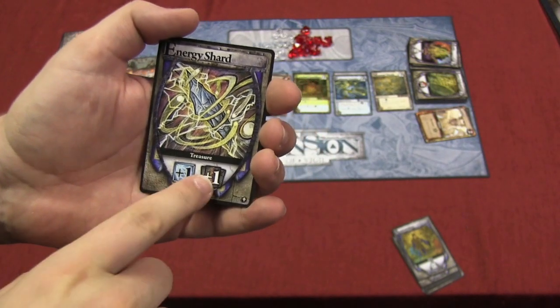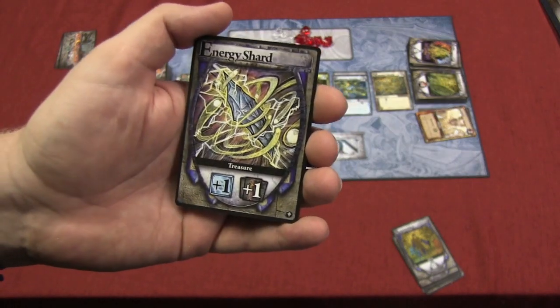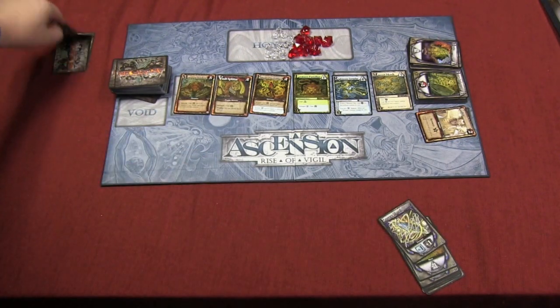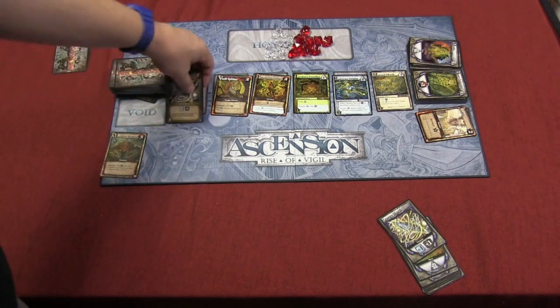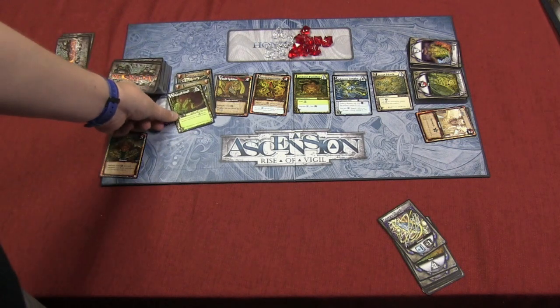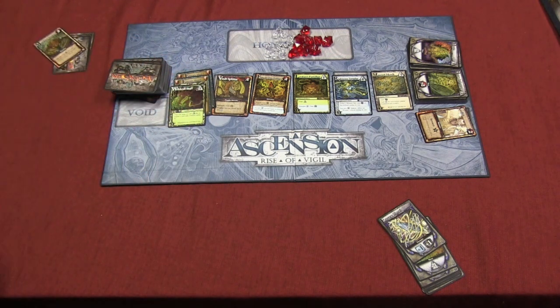When you draw an Energy Shard, you get to draw another card and you get an Energy — so basically it gives you an Energy and then you get rid of it and draw another card. But there are more ways to get Energy Shards in this game. As Energy Shards are drawn from the deck, when it comes time to fill the row, you place those in the next open spot. If there are multiple Energy Shards, you keep placing them there until you put something there. When someone buys that item or defeats that monster, you will get all those Energy Shards into your deck.